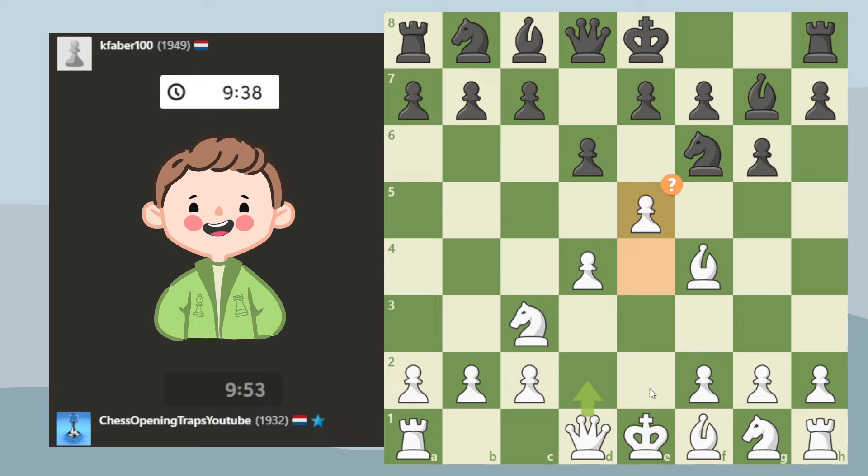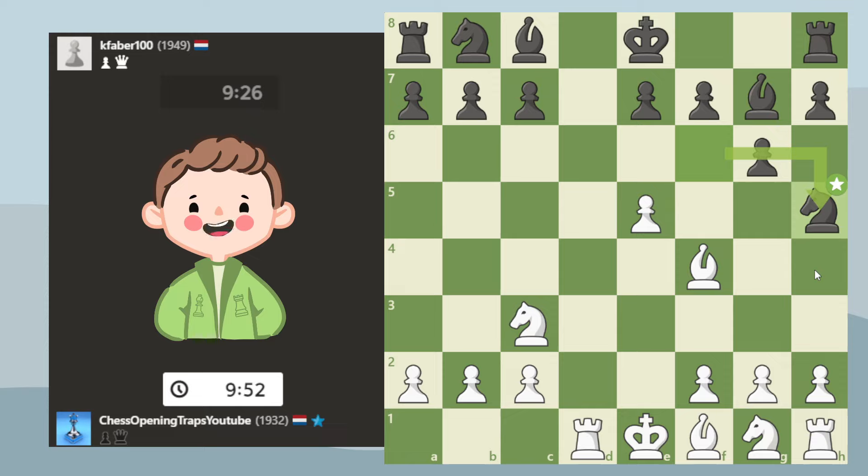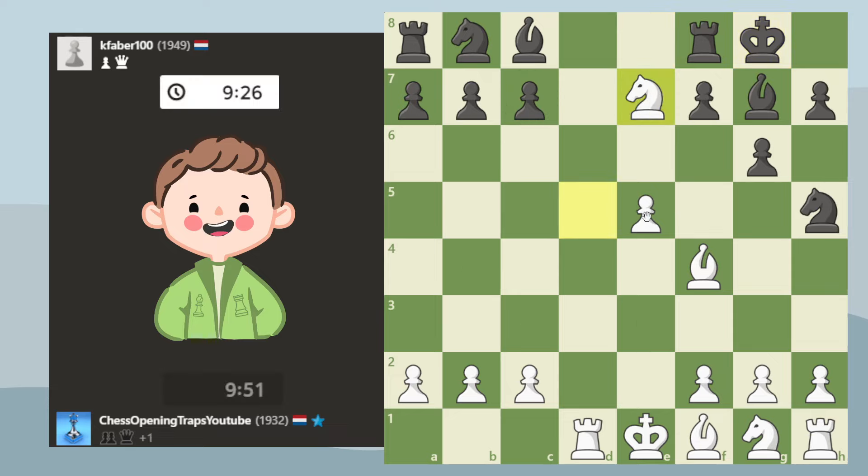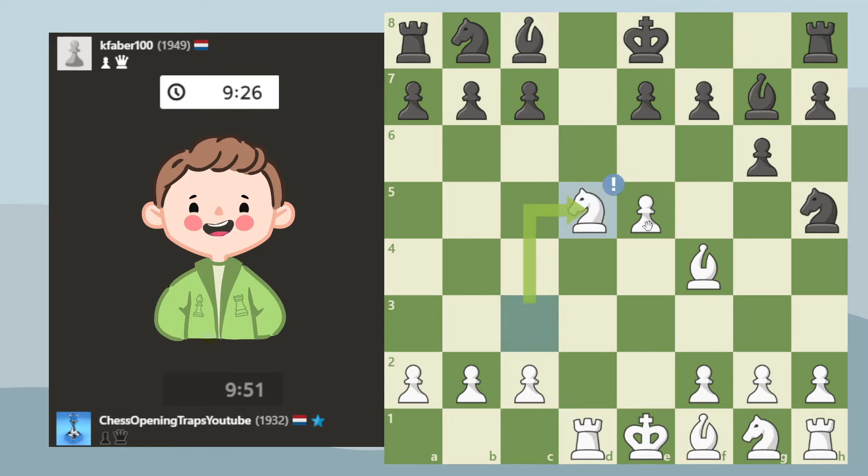My opponent fell for it in this game. What usually happens is they trade here. They can still play the knight, although it loses its venom, and it would even be better for me. But usually they trade queens and then put a knight there. You might think that's not much of a difference, but the difference is I can bring my knight here. This position is still slightly better for white. The best move is actually to castle and give up the pawn — that's why it's so tricky for black, because usually they don't want to do that.